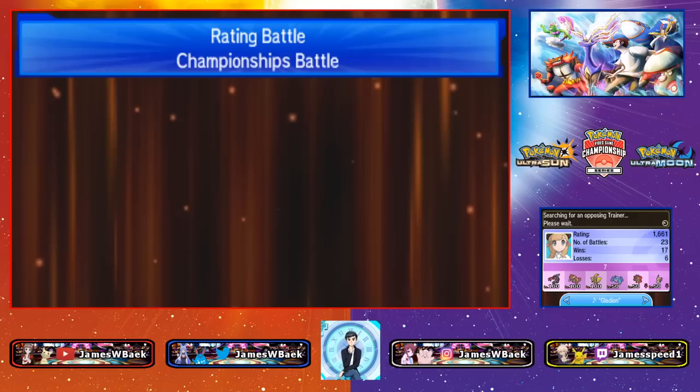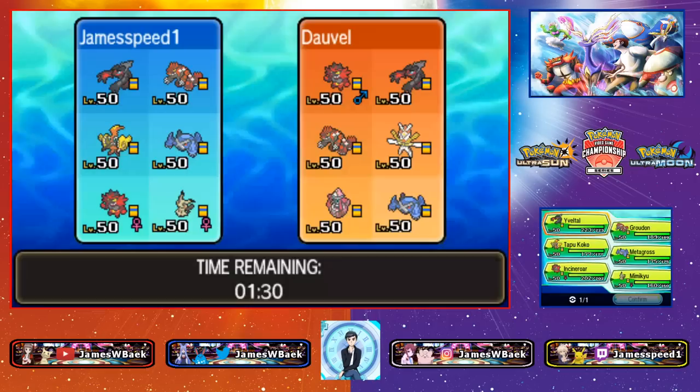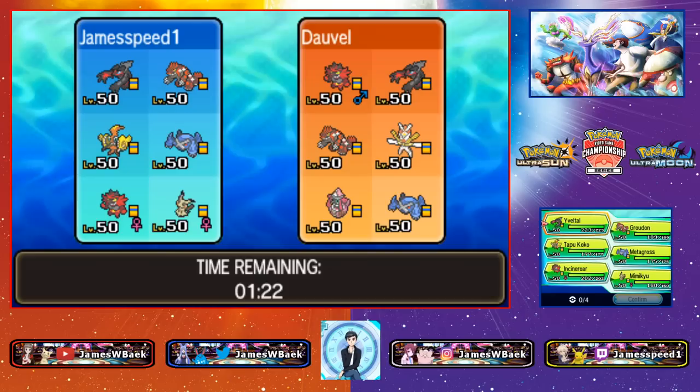Tapu Fini's design and Misty Terrain are still among my favorites. Anyway, we've got our first opponent, Devil, with a 1470 rating, running something similar — Yveltal, Groudon, Incineroar, Kartana, Tapu Lele, and Metagross.